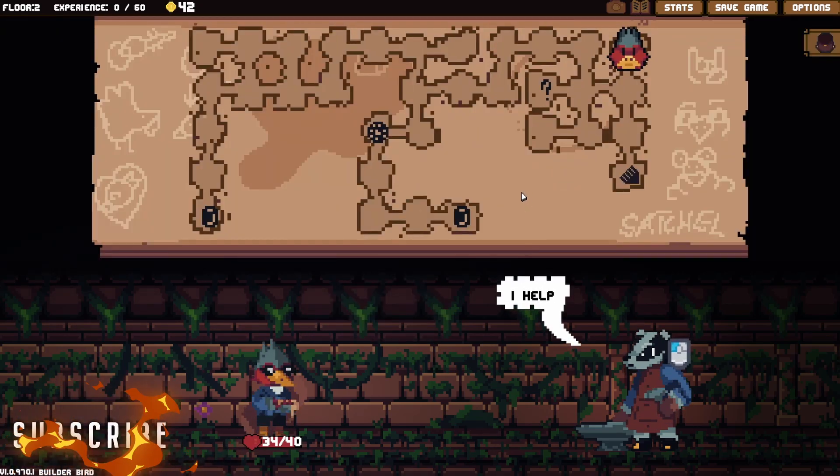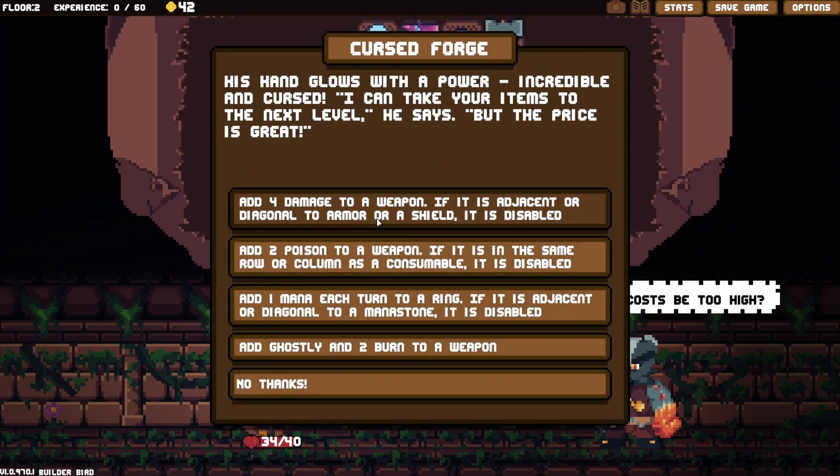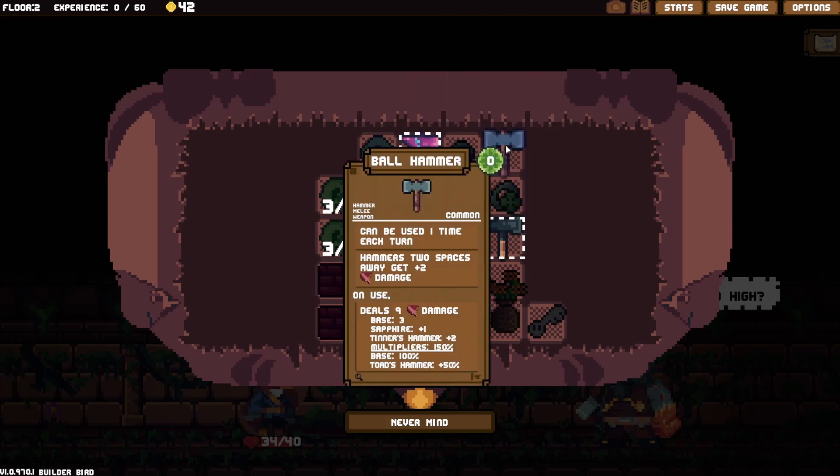We have another fight. Add four damage to a weapon if it is adjacent or diagonal to armor or shield — is disabled. Add two poison to a weapon if it is in the same row/column as a consumable — is disabled. Add one mana each turn to a ring. Add ghostly and two burn to a weapon — I don't know what ghostly does. Let's do it on the weakest one we've got.